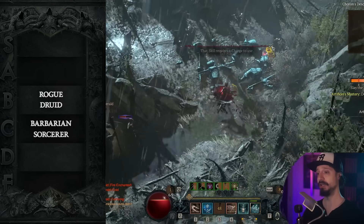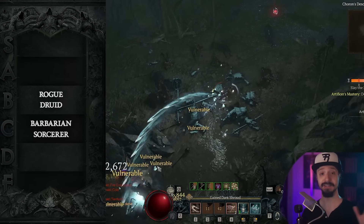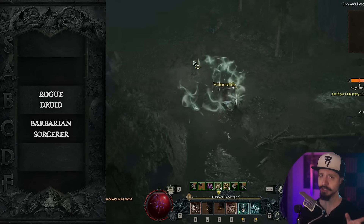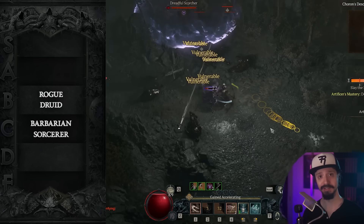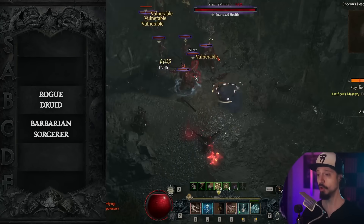For more versatile builds, we're looking at Barrage Rogue — pretty easy to play, excellent at farming speed content like Helltides. Pretty good in the pit, going to be mediocre at bossing. And Barrage is the free gear set you get in the season journey.